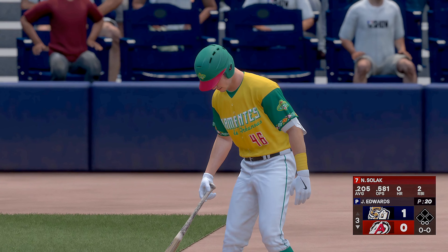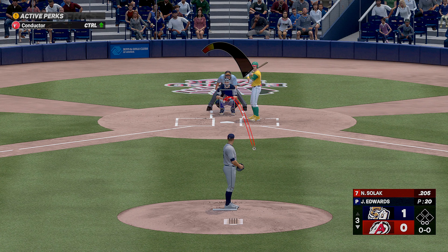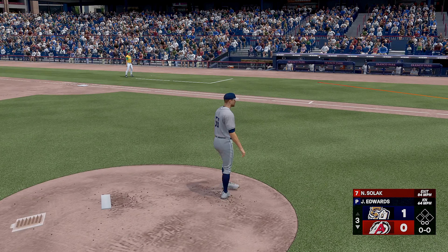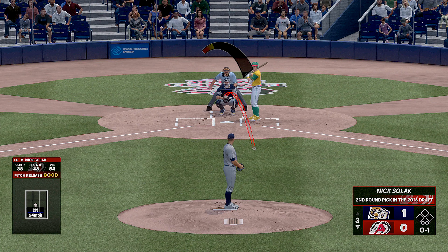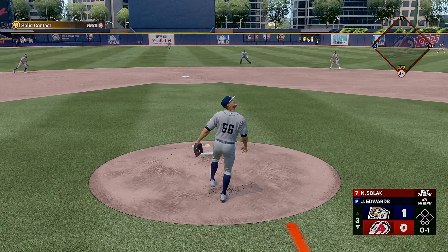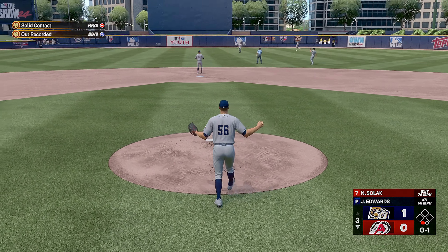We're back at the ballpark as we go to the last of the third. Here's the left fielder Nick Solak. Here it comes — that one fouled off. The 0-1. This one in the air to center field — makes the grab, one away.